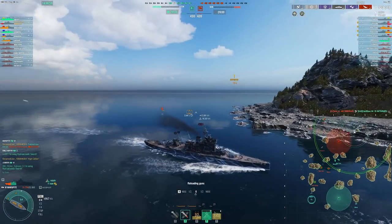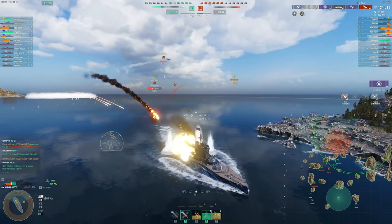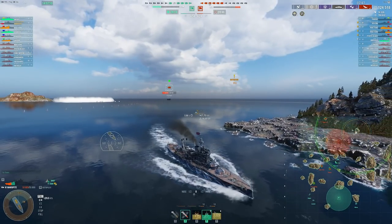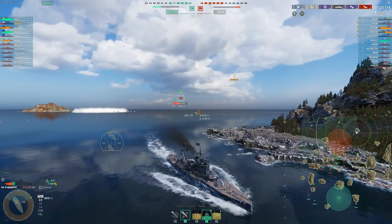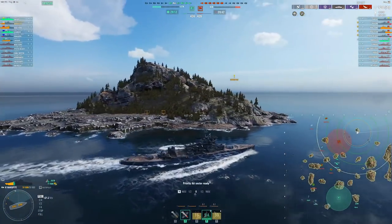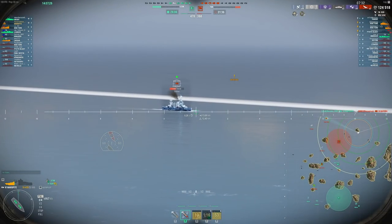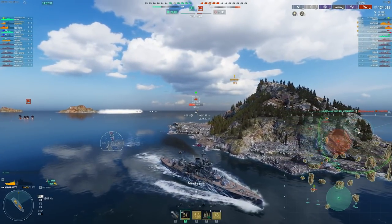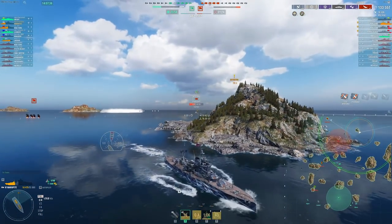We're on low HP — time to run and stay alive. Just being up here in the north is enough pressure that the enemy team isn't able to fully commit to pushing out our forces in the south. We've distracted the carrier, a destroyer, and a battleship. We lost two destroyers to the enemy carrier, but that's pretty much expected in mid-tier destroyer versus carrier gameplay. Just distracting people is enough here.